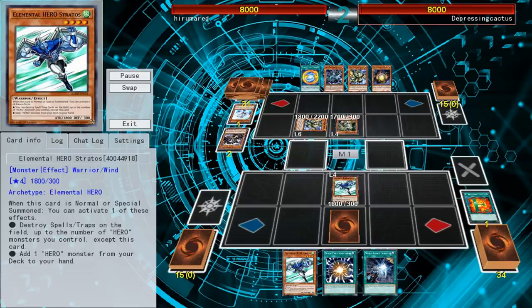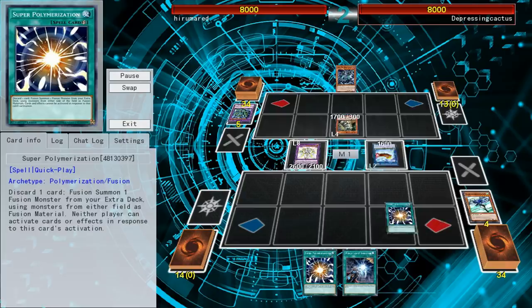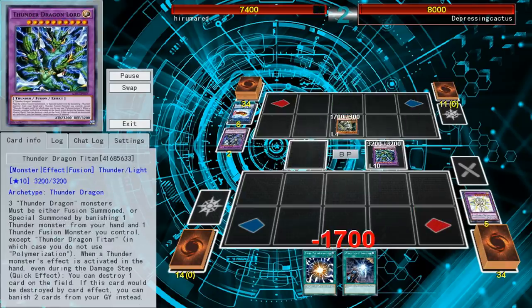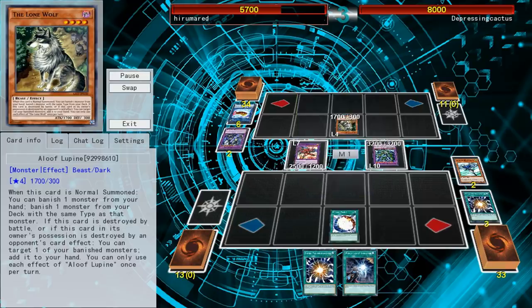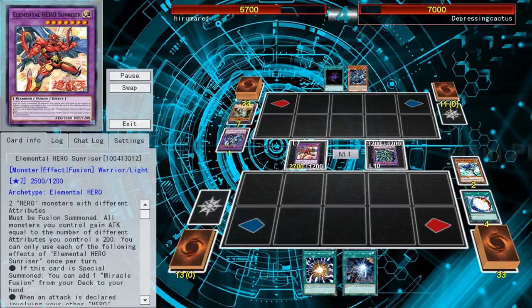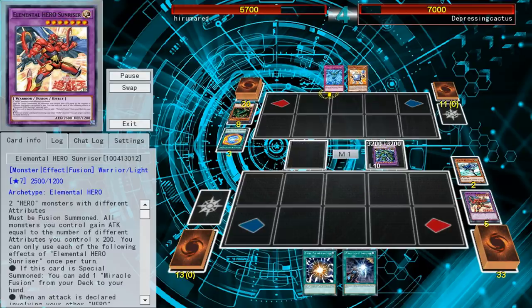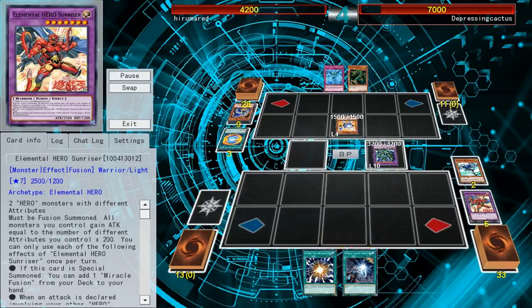I was pretty sure I was going to lose this one, but Heroes — I don't know how I won, actually. Super Polymerization — I forgot I had that. I just super poly'd his Titan, and then he brought another one, and now he has nothing, no cards in his hand. This is pretty easy to come back from, especially drawing into a Miracle Fusion. I went into Hero Sunriser — a new hero monster that lets you search out a Miracle Fusion when it's brought out. I was only playing one copy of Miracle Fusion, so after this duel I added a second copy.